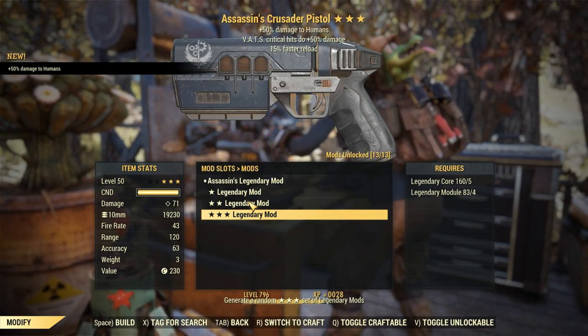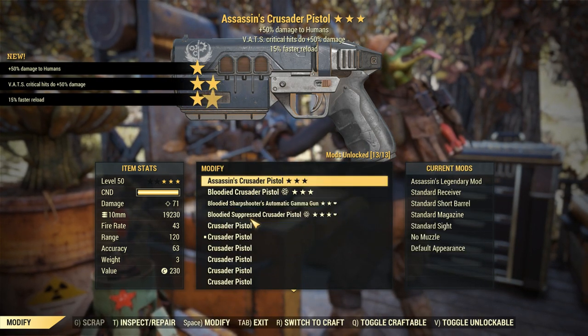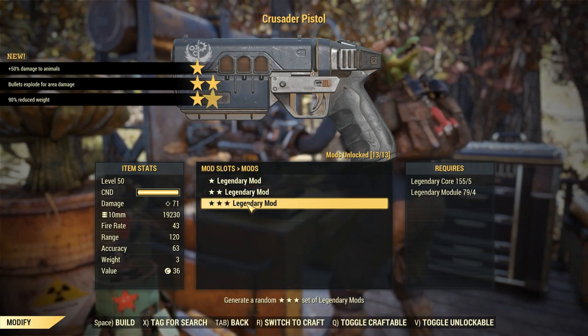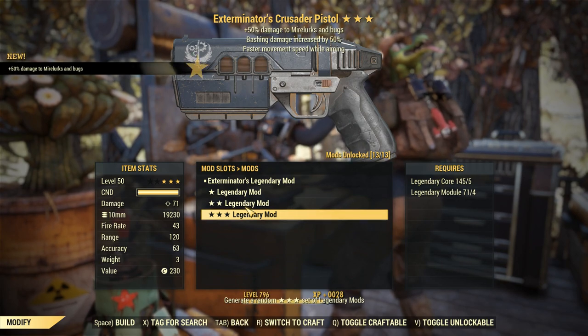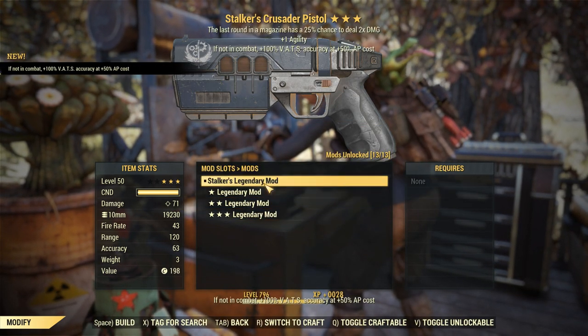Here we got a 50 crit, but it's on the Assassin — definitely not using that one. A Hunters next. We're getting really good second stars here, but the first stars are not the best. Then a Suppressors Crusader, and an Exterminators. There are so many Crusader pistols in my inventory right now.